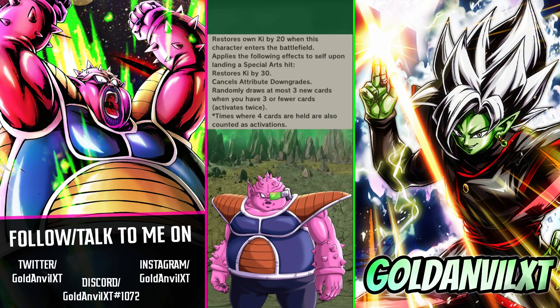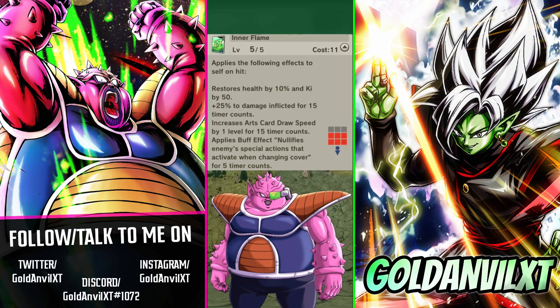For the third slot, he gets Ki when entering the battlefield as well as when he lands a special arts, along with cancelling his attribute downgrades and drawing up to 3 cards when he has 3 or fewer. This is pretty good considering his green card already gives him Ki on hit in addition to damage inflicted, card draw speed, and cover node. However, failed procs will still count as activations. That last line is strangely balanced for Legends.